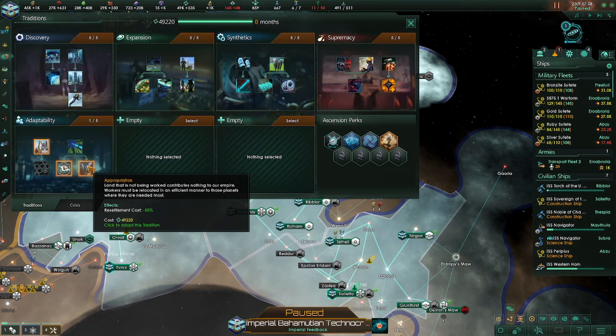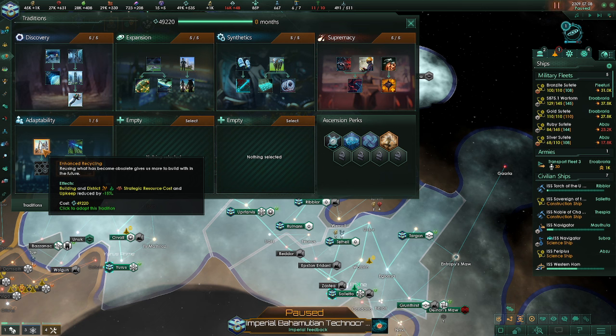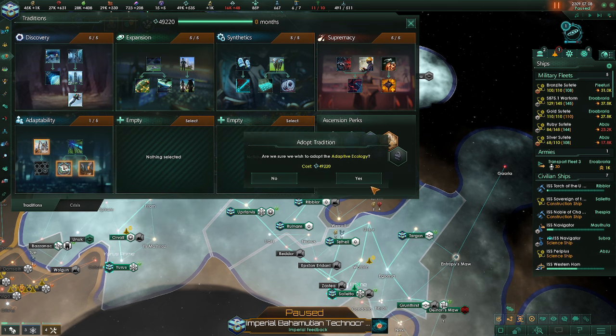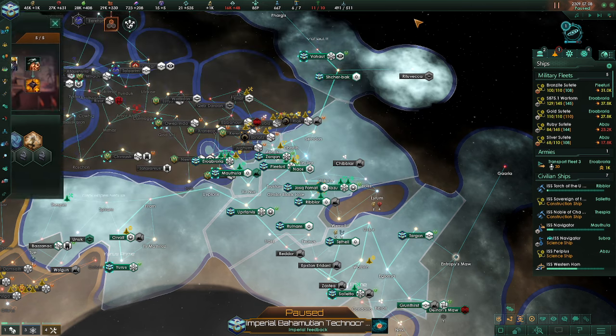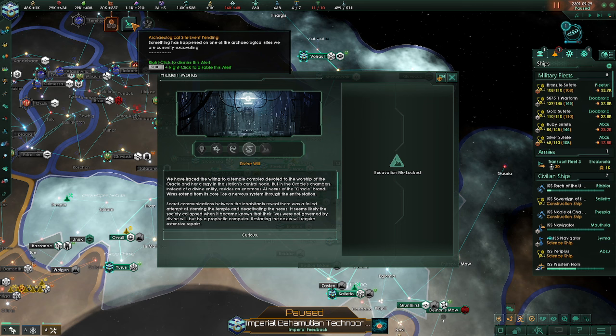We can pick up another one here. We could do resettlement costs — I don't need that right now. Building slots would be kind of cool, and building strategic is reduced. First we'll do this, get some building slots, then we'll work on the other one. I really think I'm going to do the bulwark one, or whatever it's called, where you can get lots of powerful space stations. I think that's cool. I'm going to do this — Divine Will.